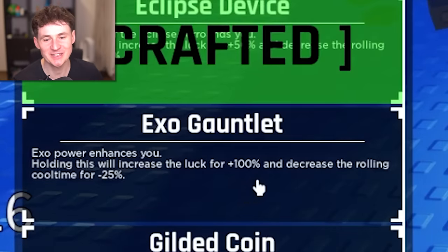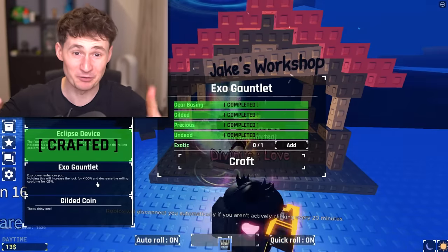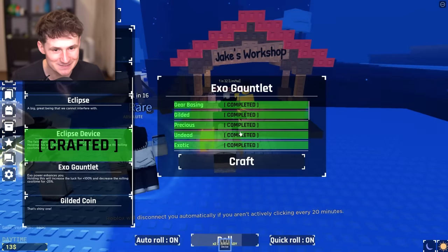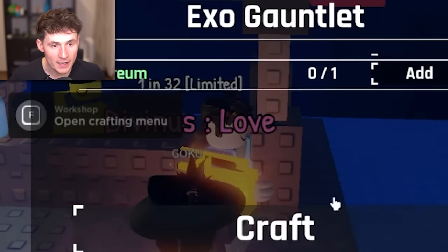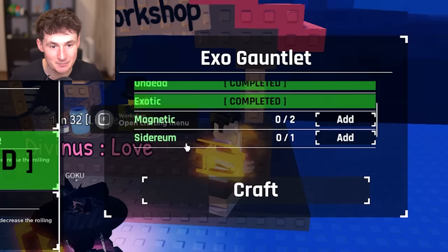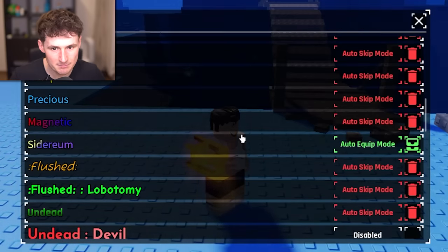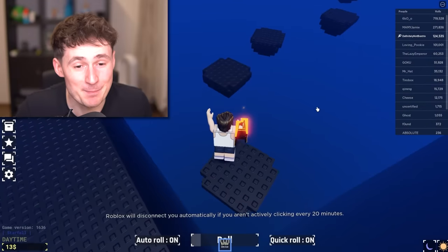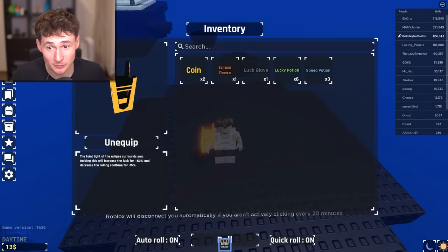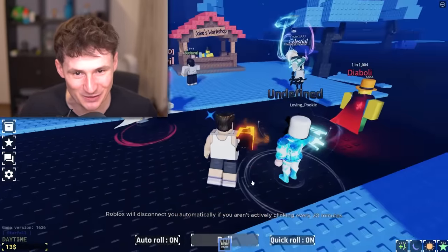Exo Galnet — 100% luck, 25% cooldown reduction. That's a lot of numbers. Is it worth it? Goodbye, Exotic. It disappeared. We can craft the Exo Galnet. There was a second page — we literally had both of them. What do we need? Cydrium and Magnetic — those are the last two. I think we can get them. I wanted a happy ending, but we're not getting a happy ending. Maybe we just got one of them. Disgusting. Garbage. This video doesn't end until we get the Exo Galnet. This is our final day. It's now or never.